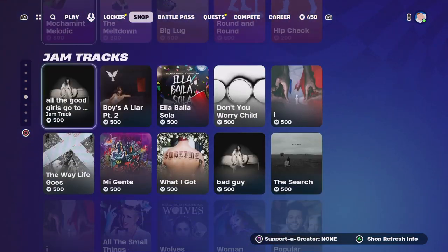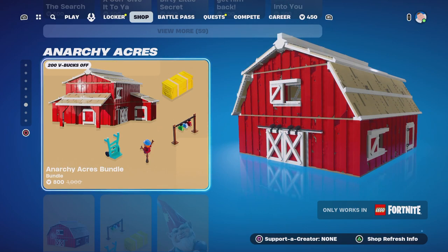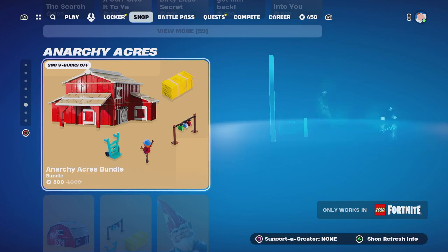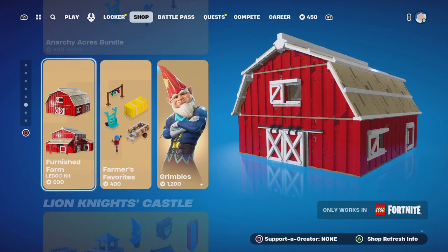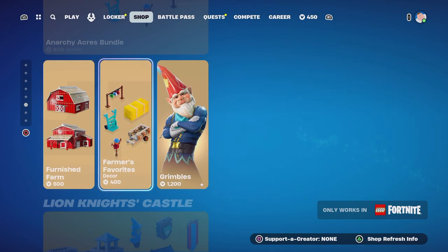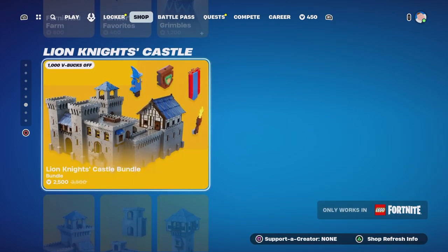And I think that's going to be everything guys, but that's good, we've got a new skin there. Anarchy Acres Bundle as well, only 800 V-Bucks this time, which is a lot better — still not amazing, but it is a lot better. We've got a little farm kit there as well, Farmer's Favorites, we've got Grimbles in there — gotta love Grimbles.